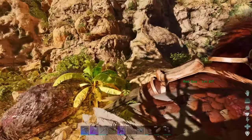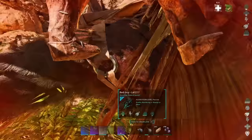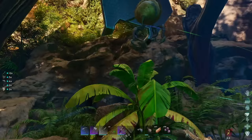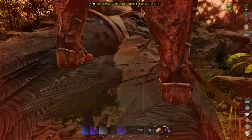Down goes the rhino — I wasn't gonna kill him but he wouldn't stop messing with me. Alright, that should be enough fur. Let's grab this drop and then we will head south. The paracers are gonna be located around the swamp area, so it's gonna get a little dicey.